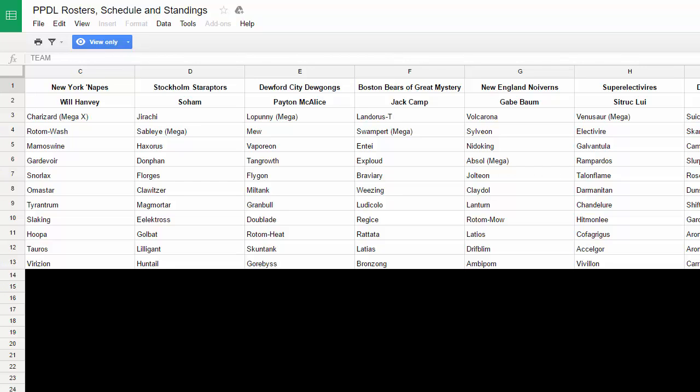My team is super Stealth Rock weak — that's literally how you beat my team, just set up Stealth Rocks. I love Hitmonlee's set with Endure and Liechi Berry because it gets Unburden, which is why I drafted it. Cofagrigus was kind of filler, but I did need a wall and it's pretty good at walling. Its recovery is iffy but Mummy is very useful. Axelgor was a random pick in that tier. Vivillon I just love — it's got Quiver Dance plus Sleep Powder, Compound Eyes combined with Hurricane and Bug Buzz, and just tears down teams.